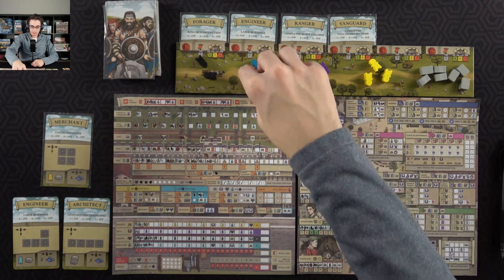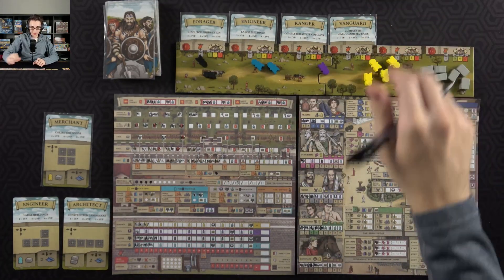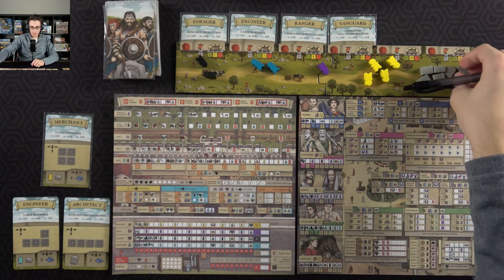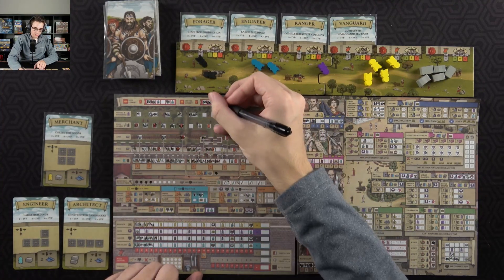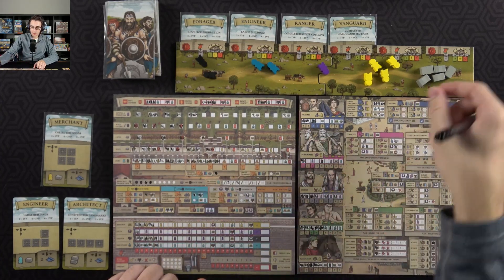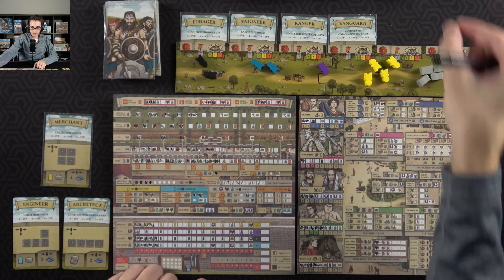I'll start out by just spending one builder — I want to try to save as many builders as possible — and that will get me a civilian. I'll definitely be using these civilians a lot this year. Then I will spend two on the wall: the first will get me a bit of renown and I can fill in a cohort — I'll go with the center one — then gets me a bit more discipline. Then another resource on the wall.